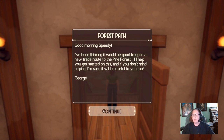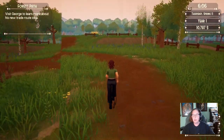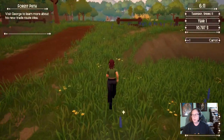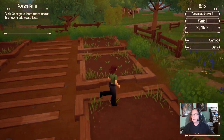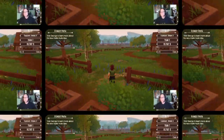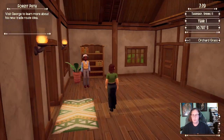We're going to open Pine Forest. Let's check on our crops — looks like the carrots are not done yet and we don't have any seeds.